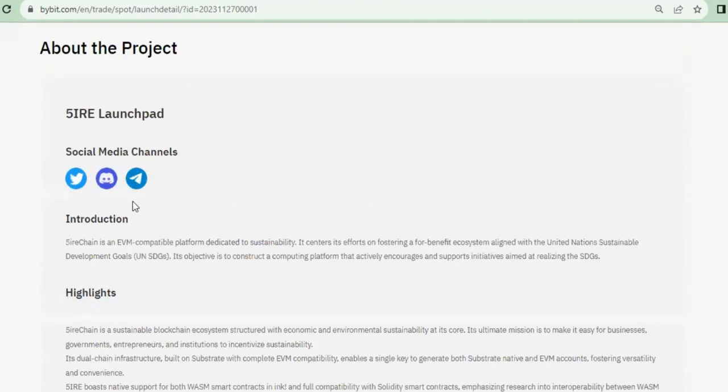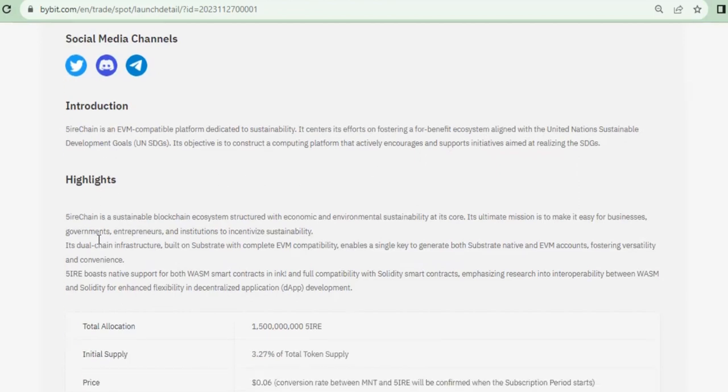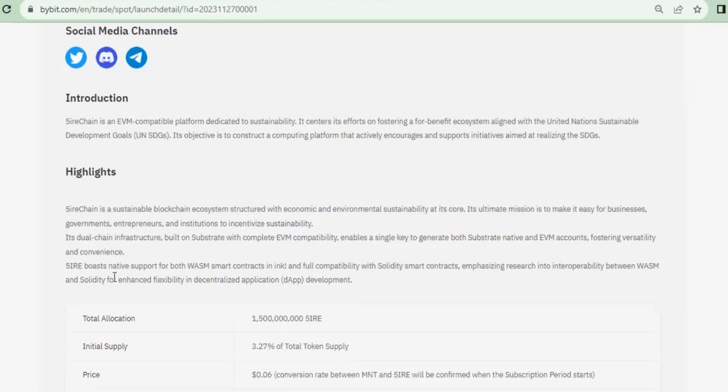You can go join this platform and join their Telegram — I see a lot of hype around the token on their Telegram. If you want to know more about this, the Fire Chain is an EVM-compatible platform dedicated to sustainability. It centers on fostering a full-benefit ecosystem aligned with the United Nations Sustainable Development Goals. Its objective is to construct a computing platform that actively encourages support for initiatives aimed at realizing the UN SDGs.